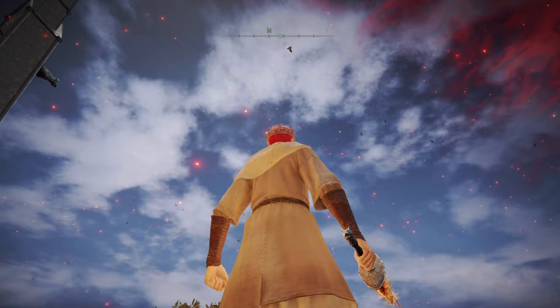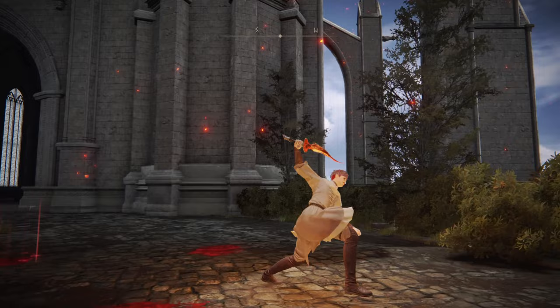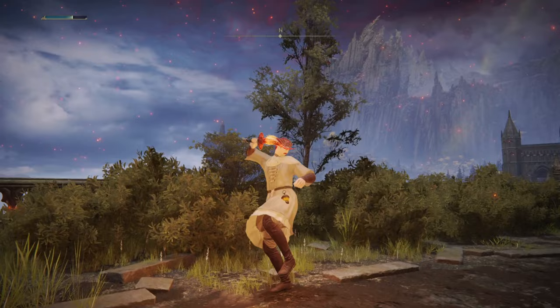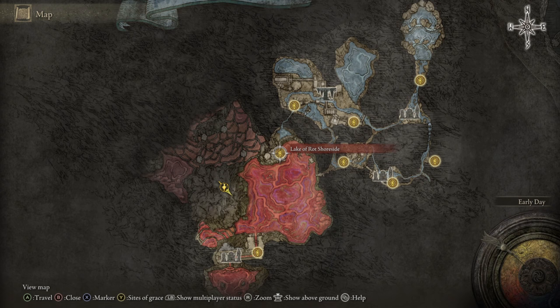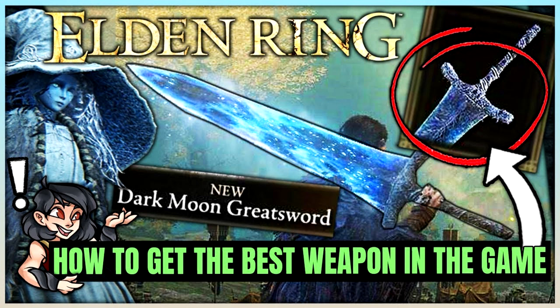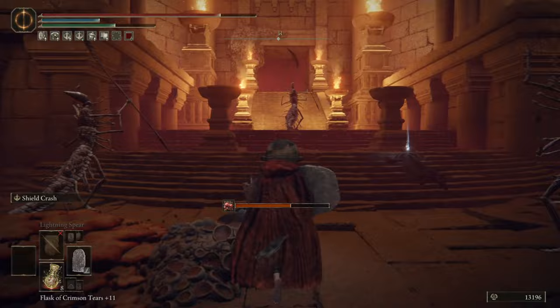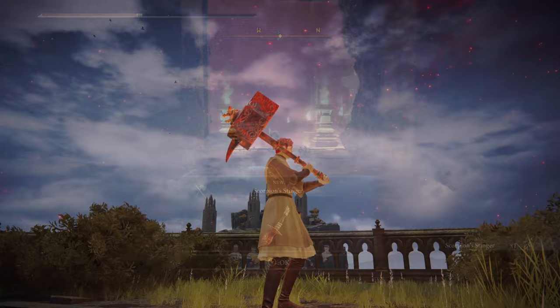Secondly, we have the Scorpion Stinger Dagger. The description says it was a ceremonial tool of heretics, crafted from the relic of a sealed Outer God — in theory, the same god responsible for the Scarlet Rot. The base weapon skill is Repeating Thrust, attempting to apply Scarlet Rot as quickly as possible, and you can apply an Ash of War to change it. To use it, you need 6 Strength and 12 Dexterity. To get one, reach the Lake of Rot region through Ranni's questline, get to the Grand Cloister Site of Grace, drop down to ground level, progress to the massive structure in the west with all the prawns in front of it, and open the chest inside to find this weapon.